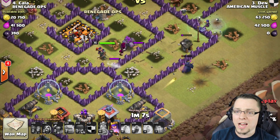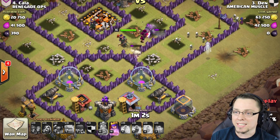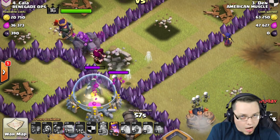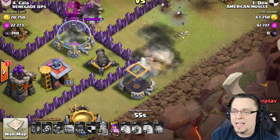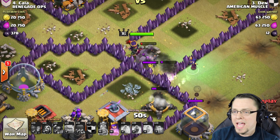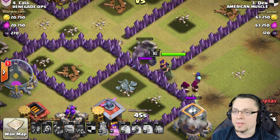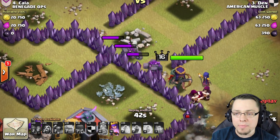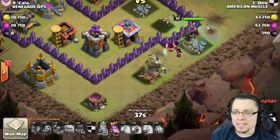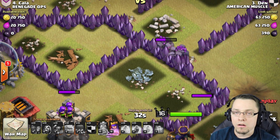There's not much left - there's only two Cannons and an Archer Tower, basically that's it for the base. He got in there and cleaned up real fast. Look at that - that Spring Trap did nothing, it just triggered one Skeleton. Another Bomb got triggered over here, which is good because now the Reinforcement Witches are coming in. This Golem is still alive from the very beginning - this is amazing how powerful the Golem is. He's about to split into two.